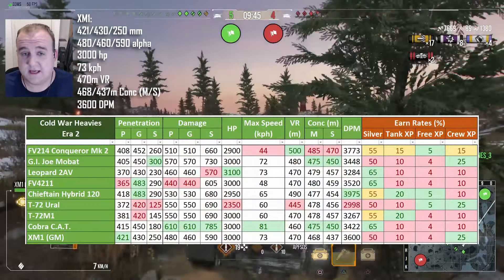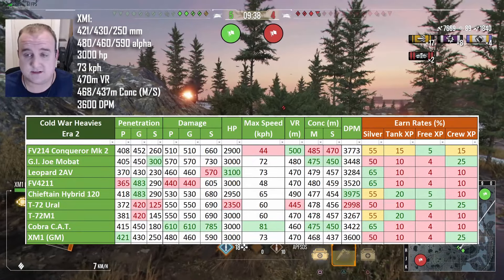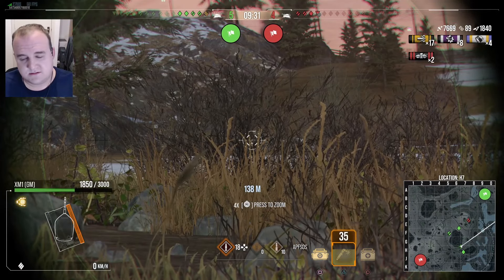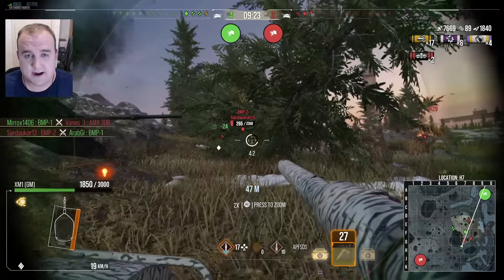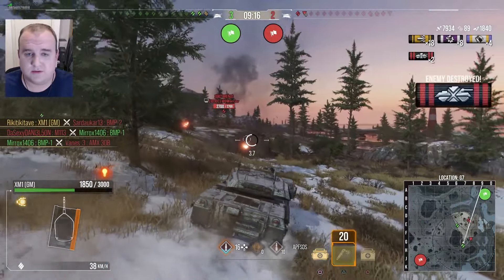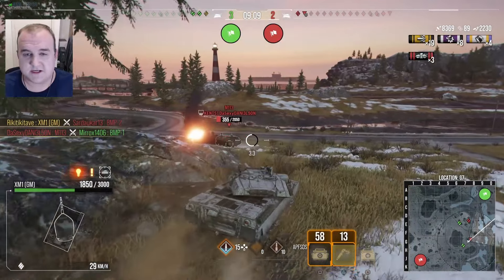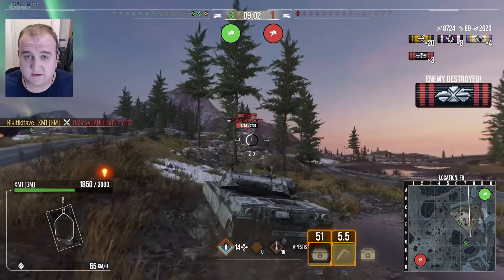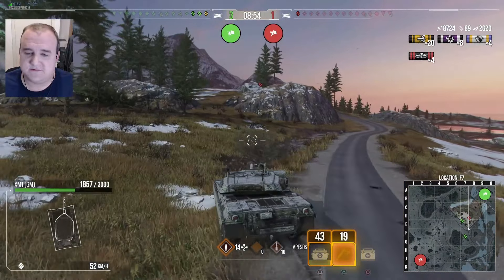All in all, this is a good tank. I don't think the price is crazy compared to what we've seen recently — we've seen 18,000 and 20,000 gold — so pushing the higher end around 12,900 is okay. This tank is not broken, it's not overpowered, and from a pen and alpha point of view its ammunition load feels well thought out. It doesn't feel like it's been rushed out to make quick cash — this one feels like it's been really well balanced and well placed in Era 2.